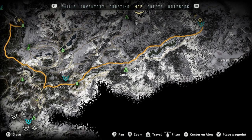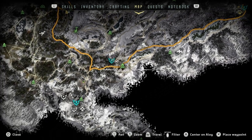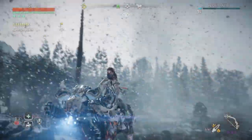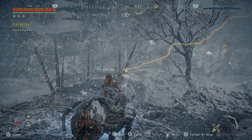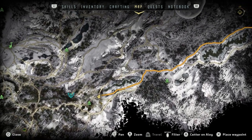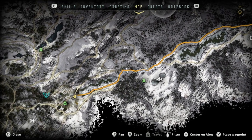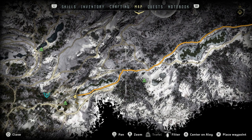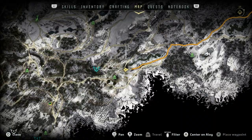Do I want to fight a scorcher today? Not really. I'll ride straight through. Now we can try and see what this town is all about. There are shell walkers here. Obviously we're going to run into scorchers — I'll do my best to avoid them. I do want to fight, but not right now, maybe later in the episode.